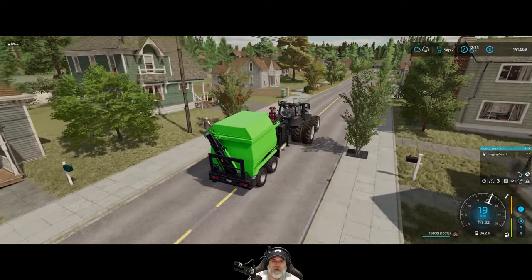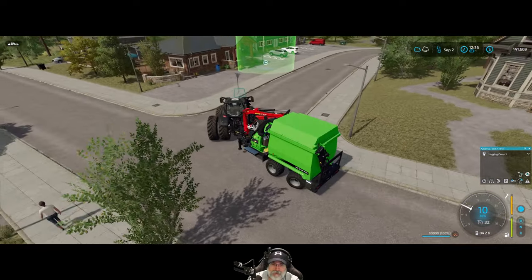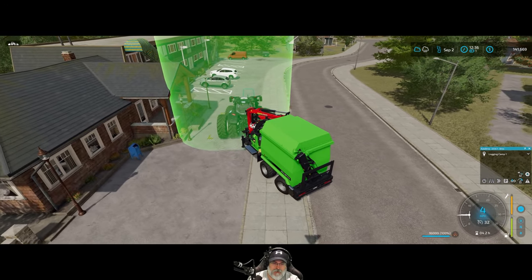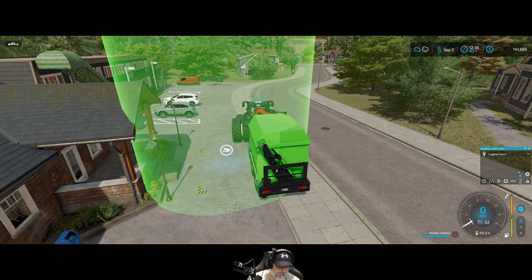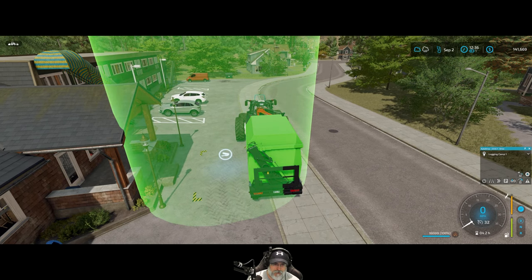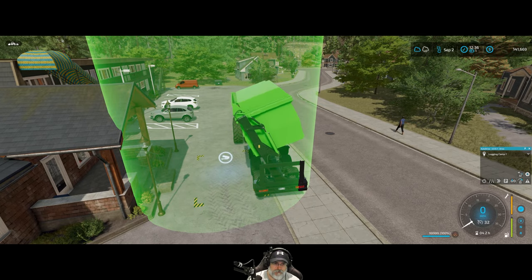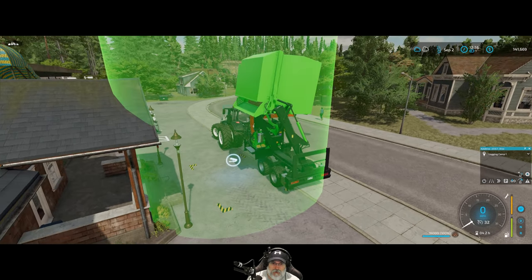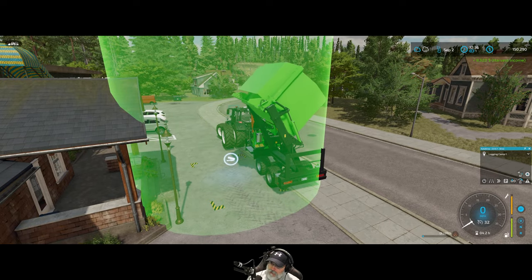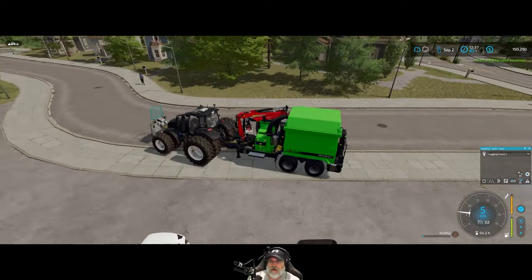At some point we're going to have to hop on the gator and just kind of take a look around town — I really haven't done that yet. It looks like it's going to tip on the left-hand side. Hey, I got some wood chips here for you. There we go. The majority of this is dead wood. We made $8,000 — okay, that's not terrible, and that's with a crappy price too.